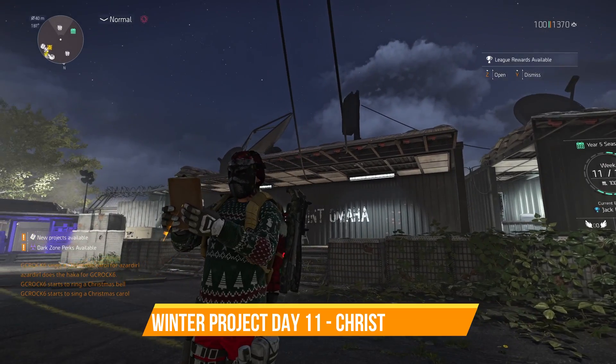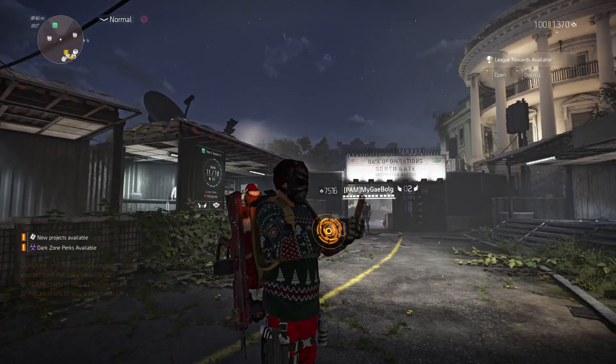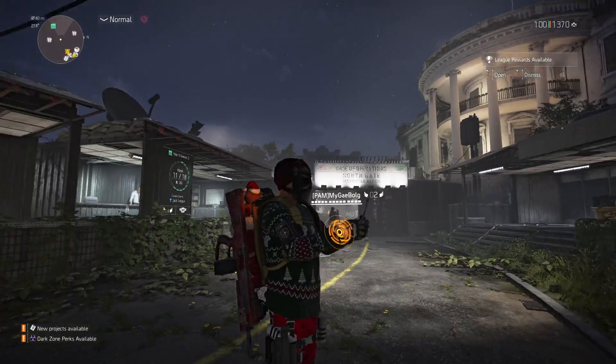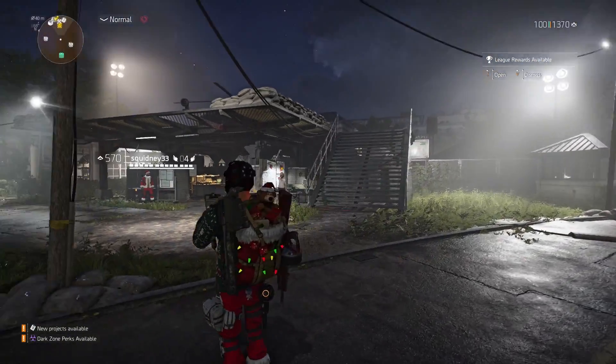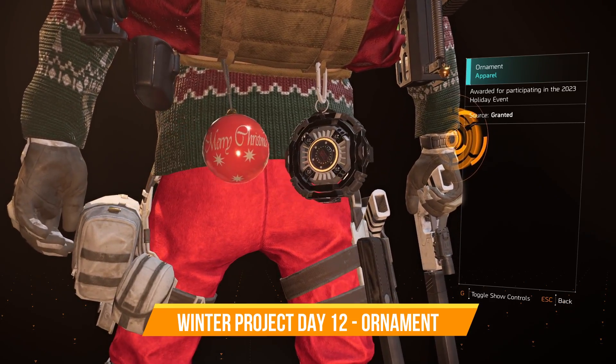On Day 11 of the Winter Project you can get the Christmas Carol Emote, and it's very easy — all you've got to do is donate 20 components in the project menu to get the emote.